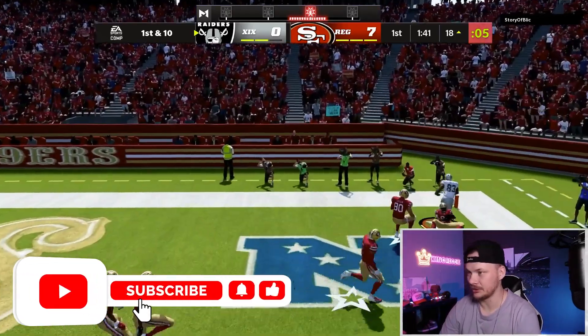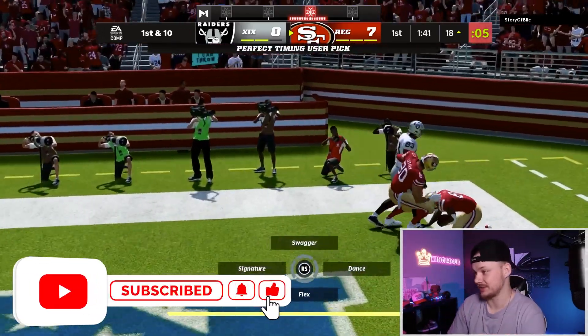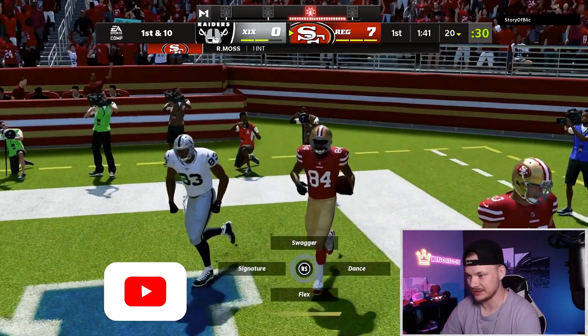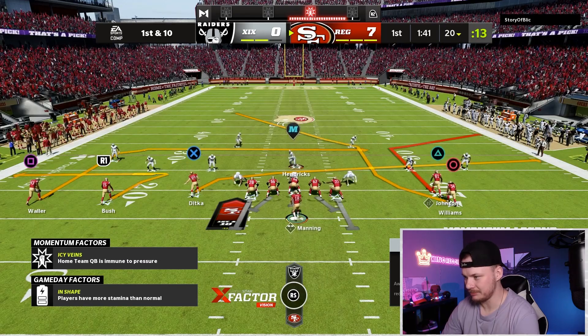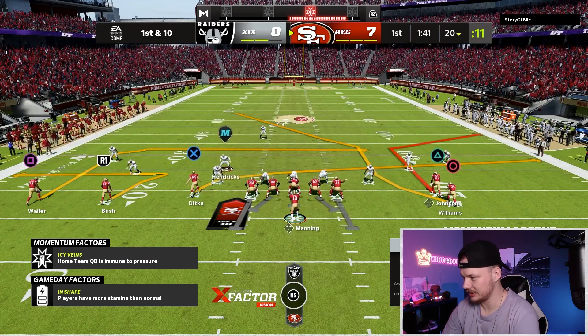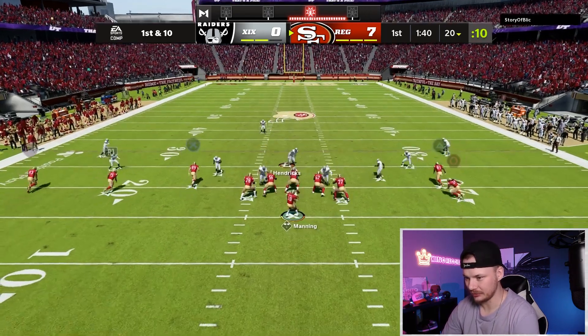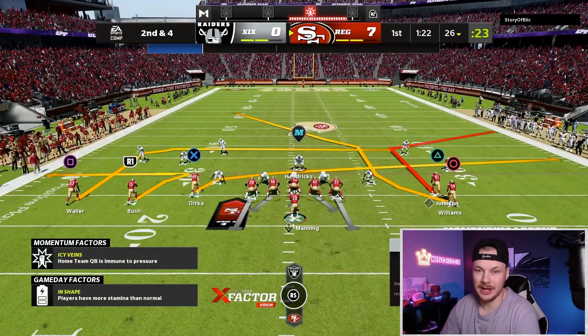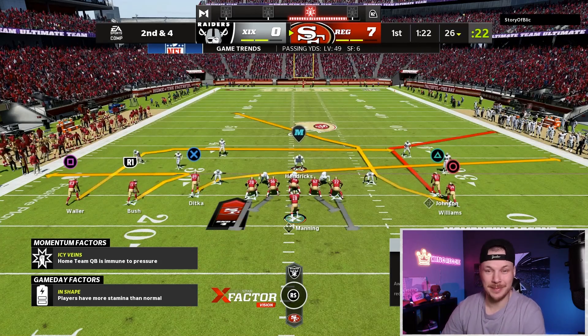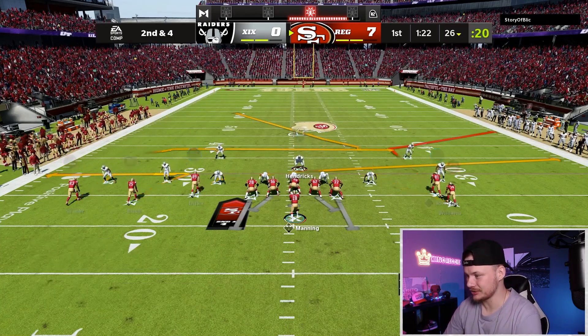Right in the end zone — Randy. We get two picks to start. Hopefully this guy stays in the game. Coming out on offense, we're going to come out in a man-beater first. This definitely gives me man vibes — no cover three. We'll just throw that out right there to Reggie. This looks like man coverage, so now we're going to go to one of my favorite man-beaters in the entire game.